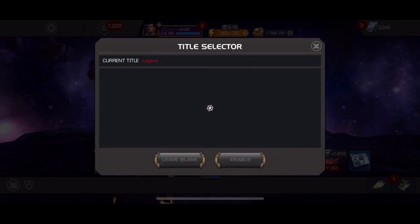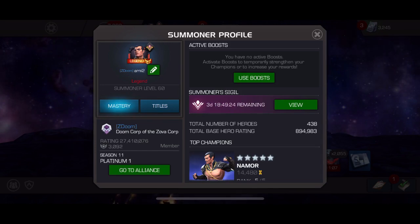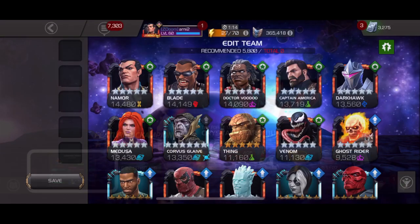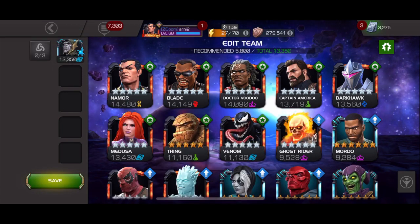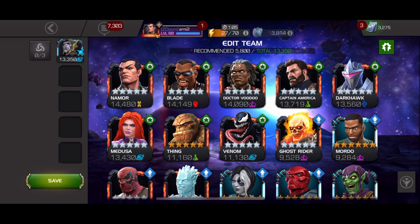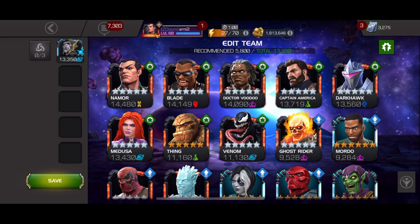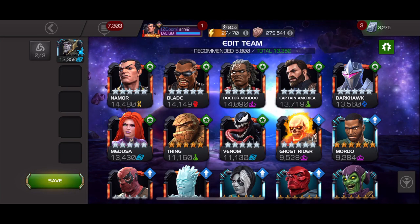It won't benefit me in the game, but still nice to have it and do it after five years playing this game. In this video we'll explain the team, the masteries, and what you need to do to get this legend badge. Let's start with the team I used. My main attacker was Corvus, and with Corvus you don't need a critical damage increase or critical rating increase because Corvus has insane critical rating and insane critical damage as long as he has charges. For this legends run you will have the charges, so your main goal should be increasing the attack.